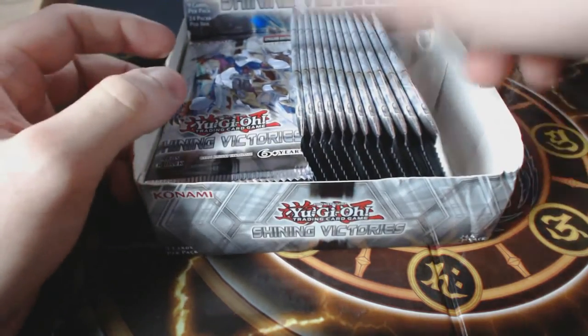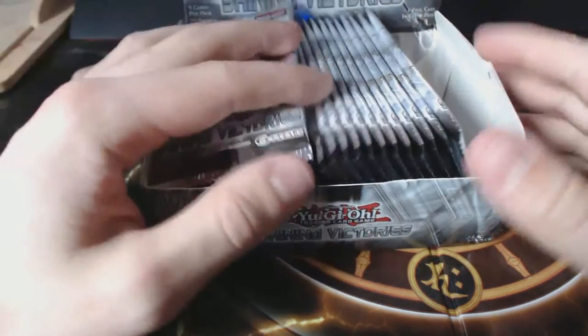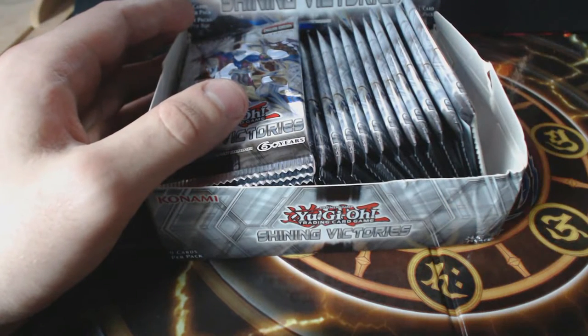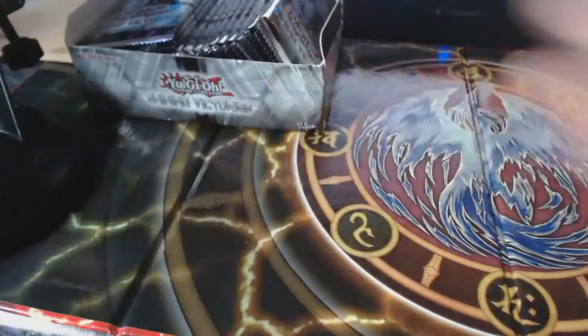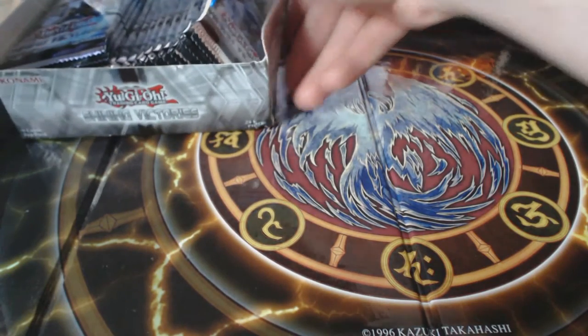I'm gonna take them out of this because I don't have a lot of space — or maybe I should zoom out a little bit. Nah, forget it, it's fine. So okay, here we go — so professional! We'll leave them there and open the first one. Let's see what treasures we can unwrap.